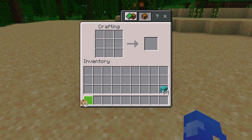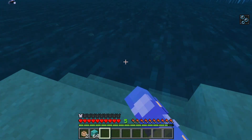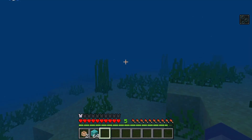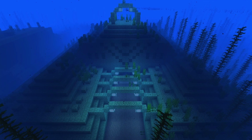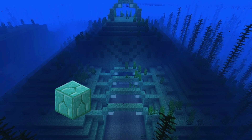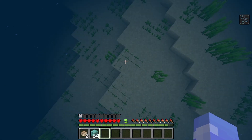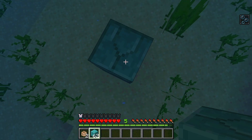Now that you've got your conduit, let's talk about how to use it. Conduits only work underwater and need a special frame of prismarine blocks to function. Prismarine blocks can be found in ocean monuments, those big underwater temples you see in the ocean. You can use any type of prismarine: prismarine bricks, dark prismarine, or even sea lanterns. Here's how to set up the activation frame — just follow along as I build a 5x5 frame.